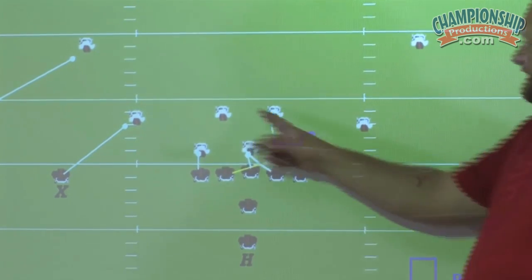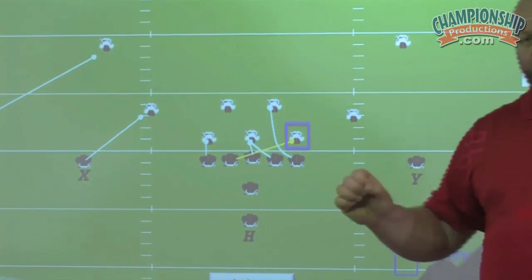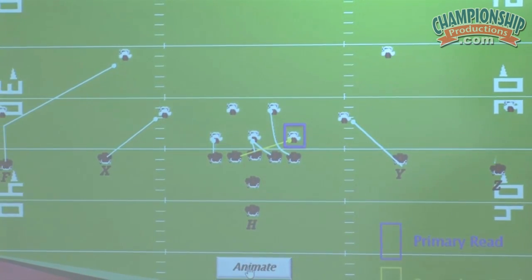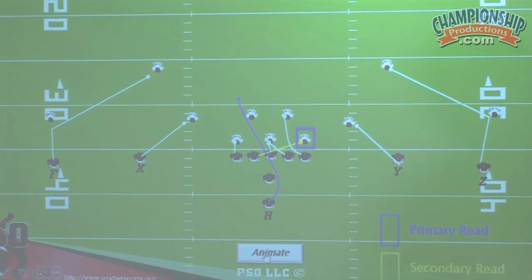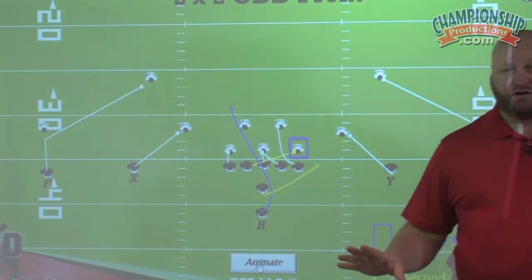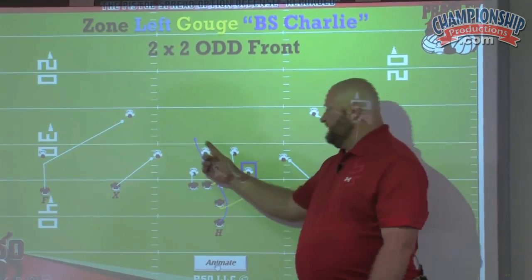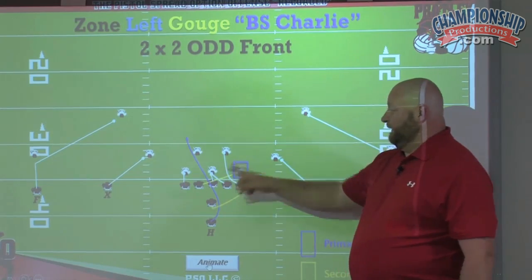If your linebackers are coached the way I think they're coached — which 90% of linebackers in the country are — if you see a guard pull, your job is to follow him and insert into the A gap. That's what we want to happen, because we're running up into the play side A gap. The Y is still responsible for the echo or edge defender. The Z will do the push crack on the outside. The H and quarterback — their jobs do not change; they're still running their same zone read path. The H will be running to the right first and coming back across the formation. The quarterback would normally be reading this C gap defender, but because we're gouging him, there is no read — it's an automatic handoff. Because of the word gouge, the quarterback does not read anymore; he is handing the ball off.